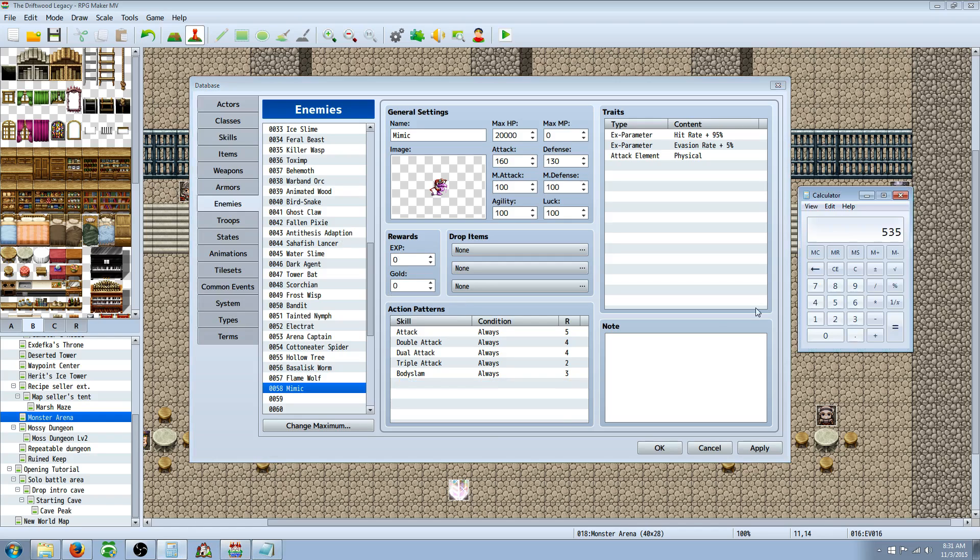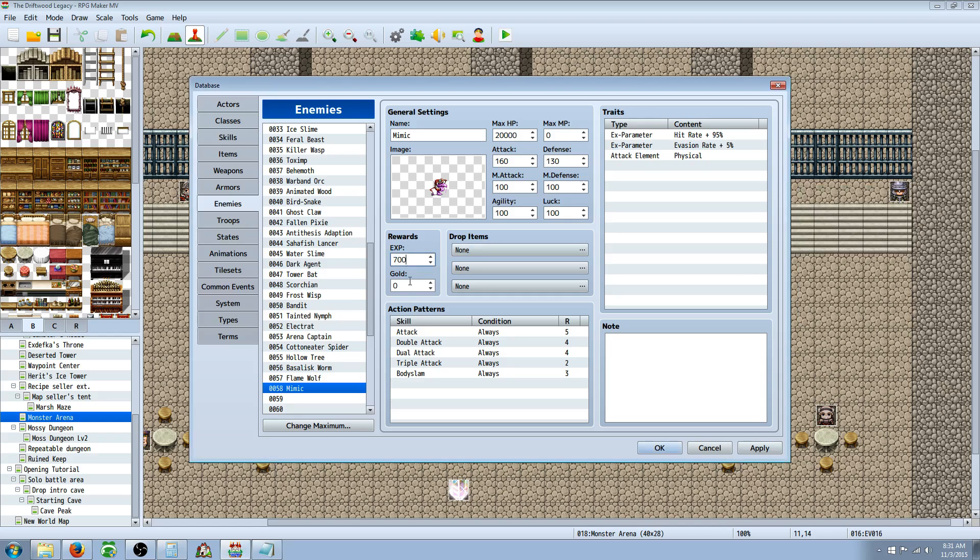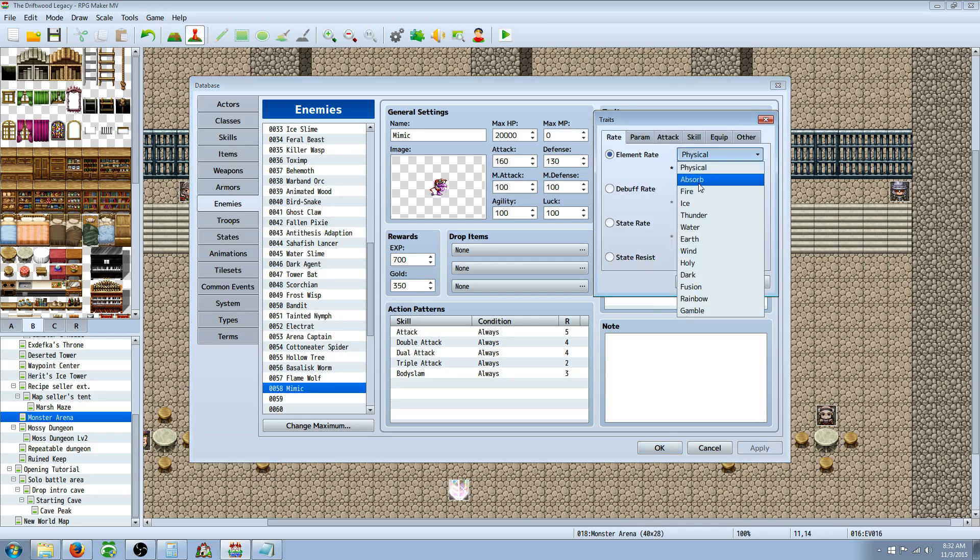We'll do the same equation — in case you didn't get it the first time: 160 plus 130 plus 100 plus 100 plus 100 plus 100, then divide their max HP by 10, so that's plus 2,000. Dividing that whole number by 4 gives me 670. We'll round that up to 700 since I'm going to give some traits. Then I divide the experience by 2, and that's how much gold I award.